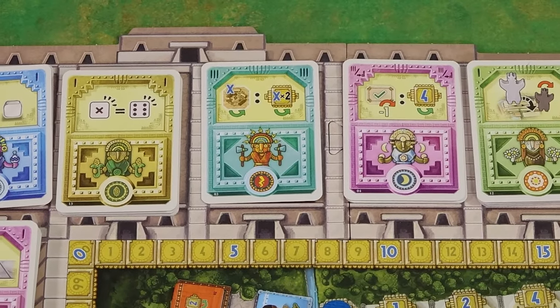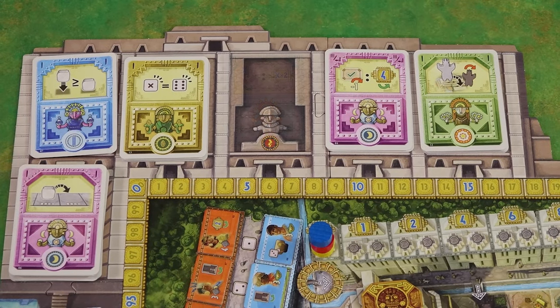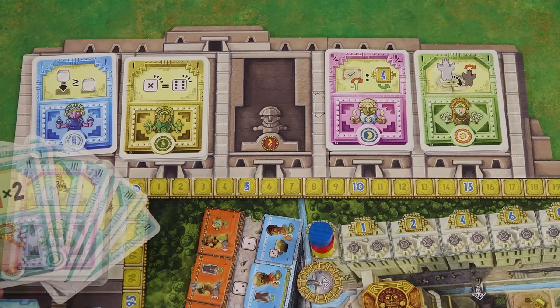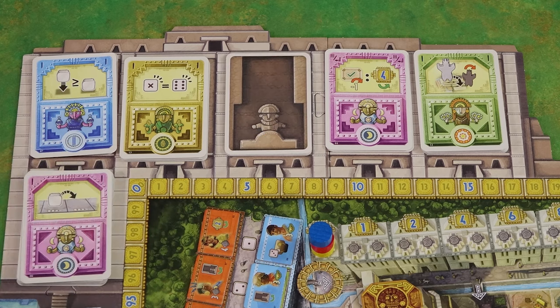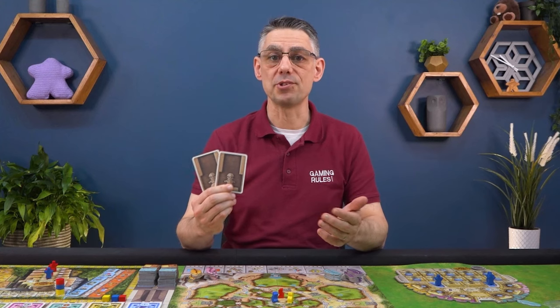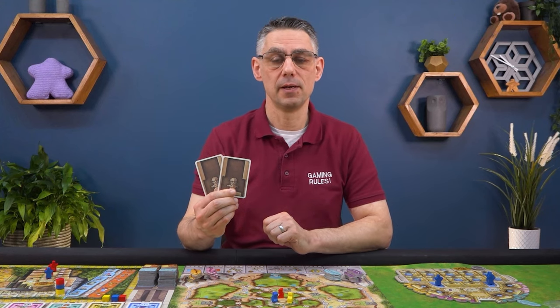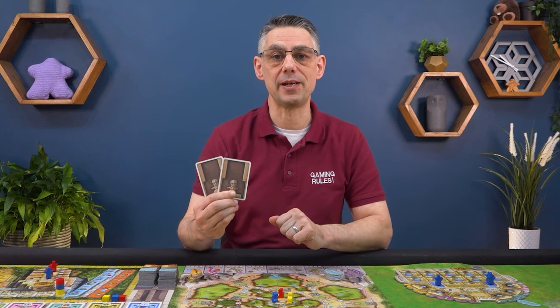There are 60 god cards in the game, 12 for each god. If one of the piles ever empties, go through the discard pile for cards of that god, shuffle them and place them face down to form a new pile, turning the top card face up. Each player will start with 2 of these cards in their hand and can gain more over the course of the game. There is no limit to how many cards you can have in your hand.